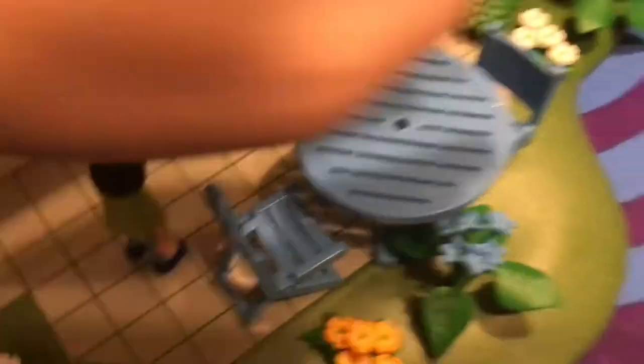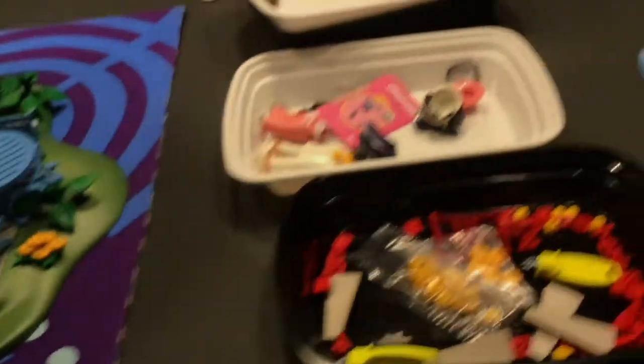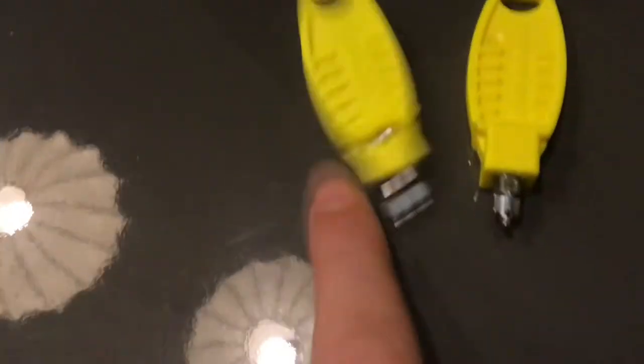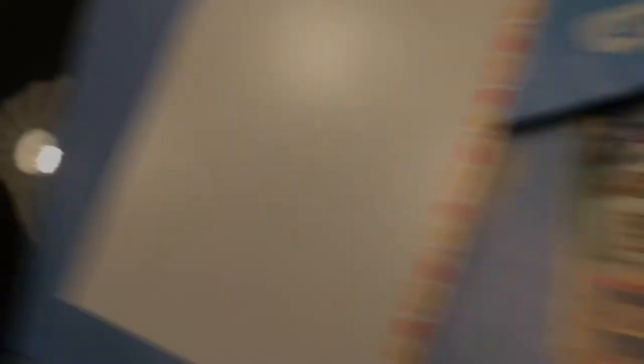Then we've got this girl. It does not come with a bed, by the way. It does not come with any furniture whatsoever — the only furniture is a grill. When I build sets, I usually organize it — I put all my little pieces into these containers. According to all my builds, I probably have at least like 50 of these containers in a bin.